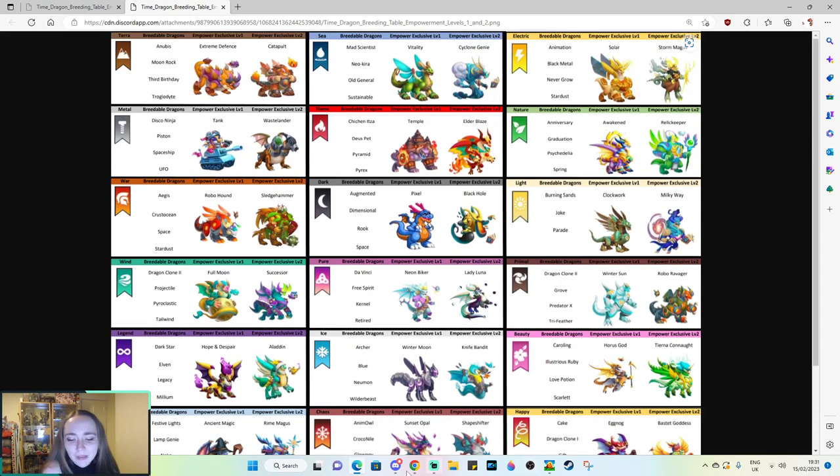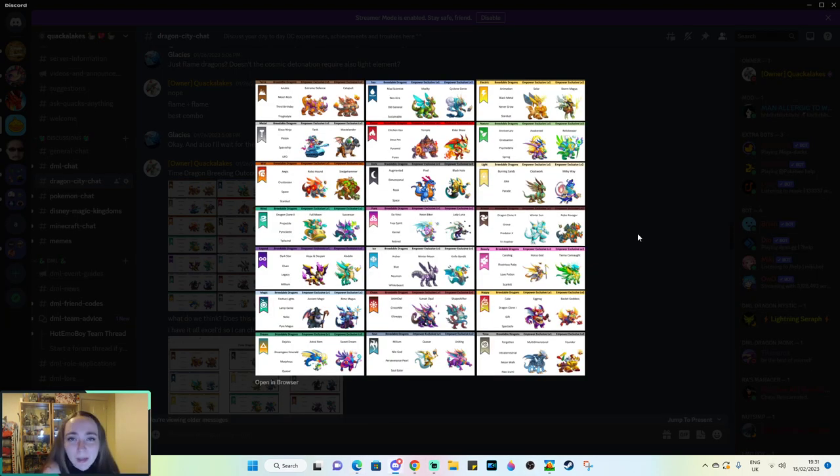That guide is available in my Discord server — it's already pinned in the Dragon City chat section and we've got tons of other guides in there as well. But just in case you want an easy resource to refer to for a specific element and what can be bred including the empowerment exclusives, I've got it for you.